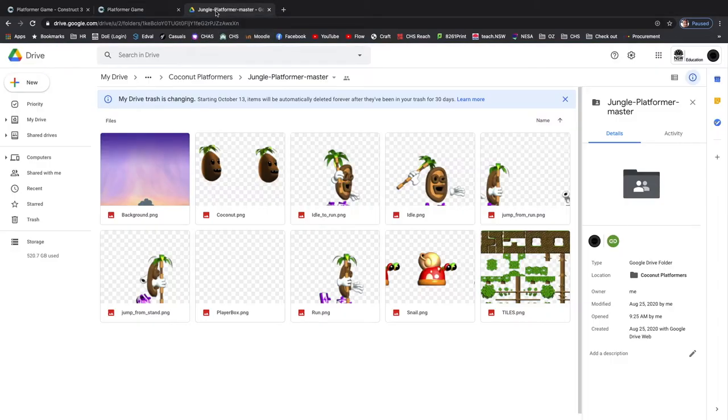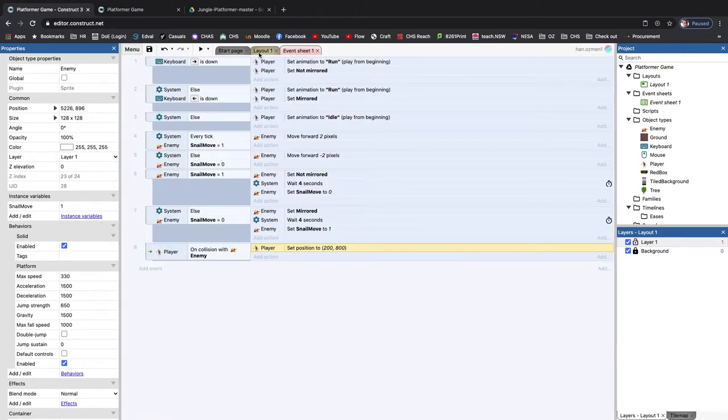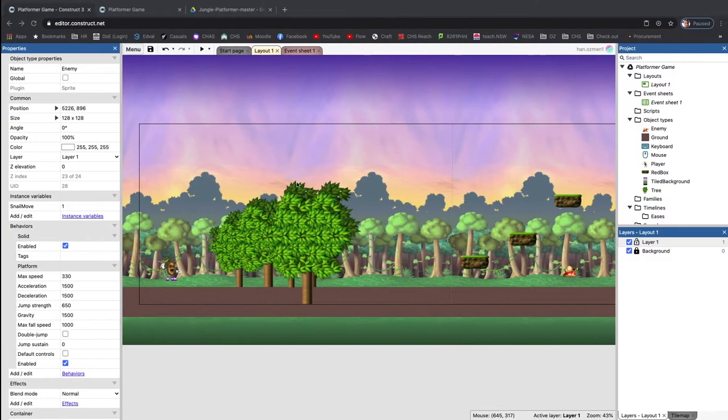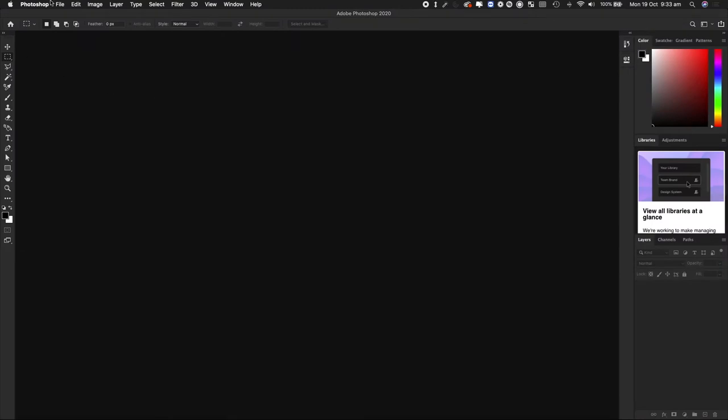We've added a little complexity - we've given our character instant death if it touches the snail. Now we want to modify this, but before we do that we also want to bring in some images. Typically in 2D games like Mario, lives are represented by a bar, love hearts, or something like that. We're going to create three love hearts to represent three lives. We'll create them in Photoshop - and I'll put the file in the Google Drive folder so you can get it from there as well.